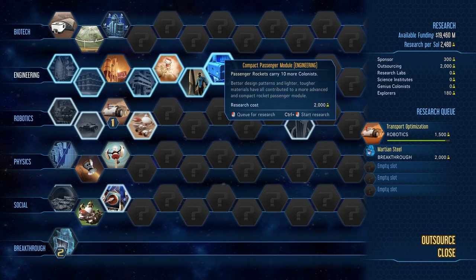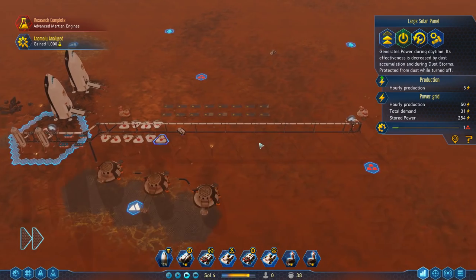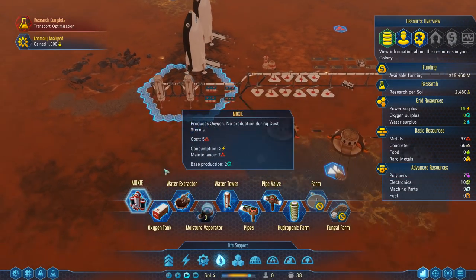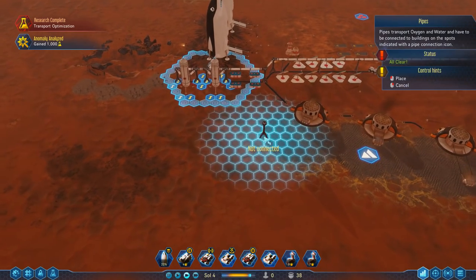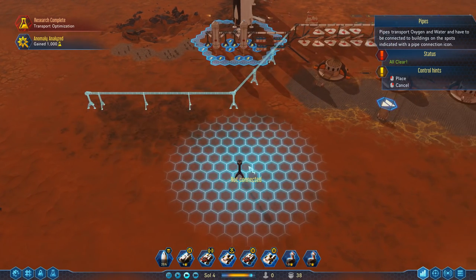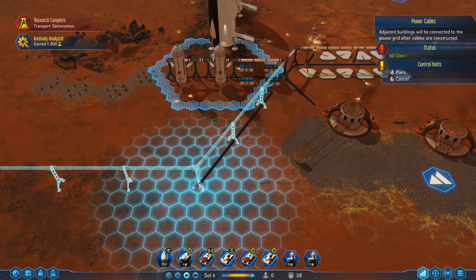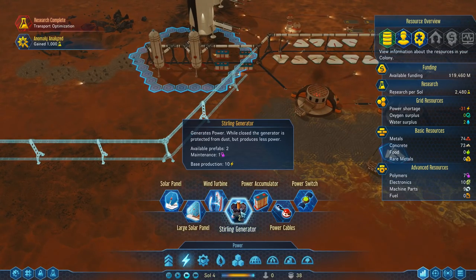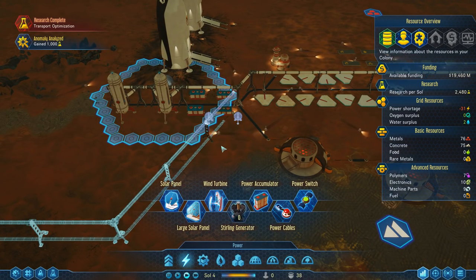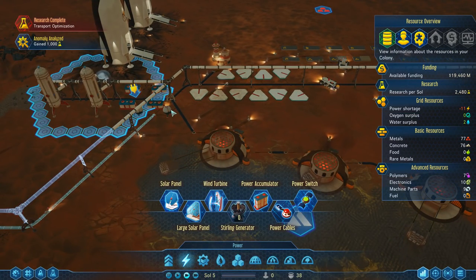This is going to be the center of our colony - we want to keep industry away from this area, so we'll build industry in this particular area. Let's get some pipes out here and some power cable below that as well - just min-maxing. We also got two free Stirling generators, which give us some additional power on the surface. They're free, so just plop them down anywhere. They generate 10 power each, and especially during nighttime that's going to be really useful.